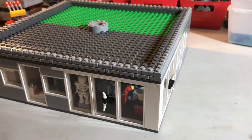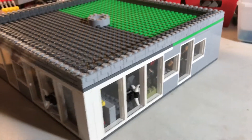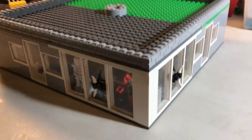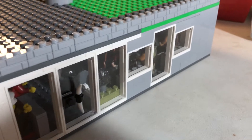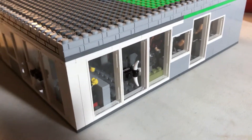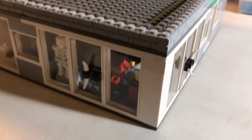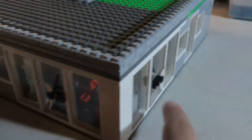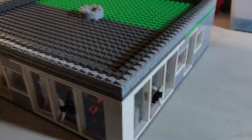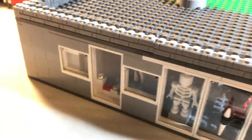I had to make do with what I had, so this would be on a corner street, and it's on a 32x32 base plate. You're going to see a lot of windows, and then a door here, and then some more windows, and then a door here. This is the entrance, and this is the exit door, and then I added this brick on the top.